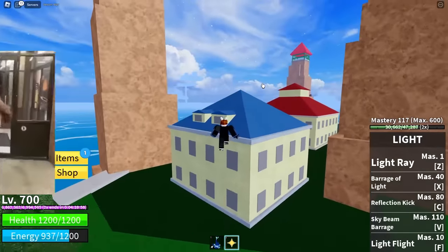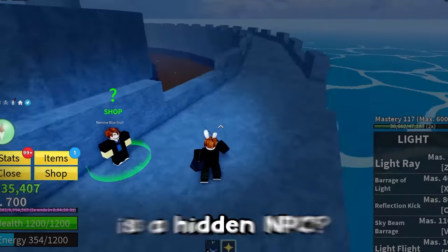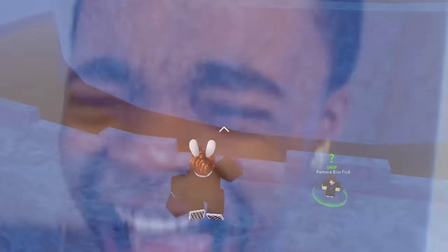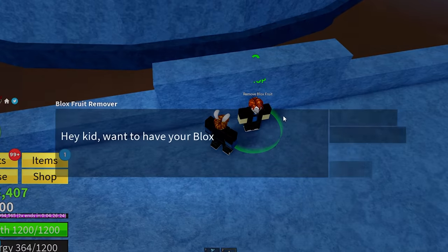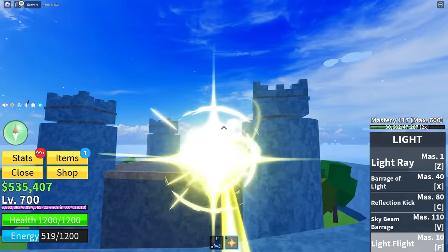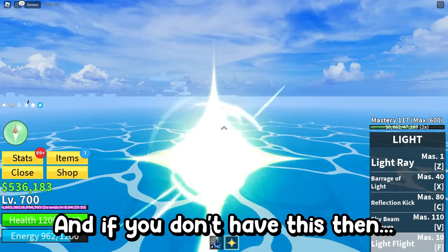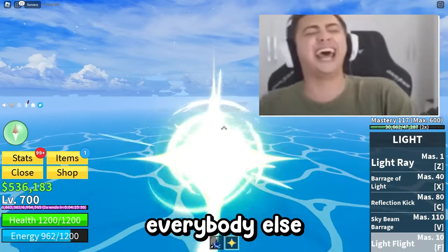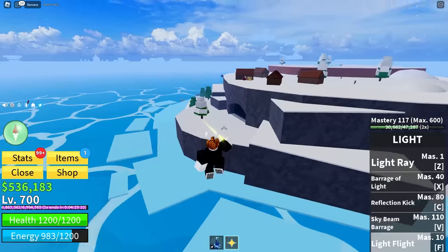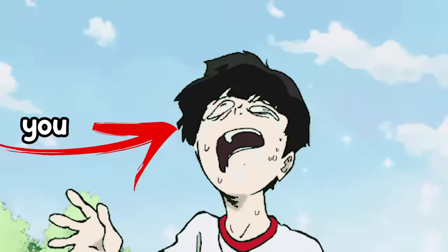We need to head to the prison because there is a secret NPC there that not many people see. What about this guy is a hidden NPC? He's way more like an in-the-open NPC. I guess this is technically a secret — I can remove my blocks fruit for 50k. Don't steal my light fruit from me. This next secret, we have all heard of — the secret cave on the frozen village with Rayleigh, the ability teacher. If you don't have these abilities, then you're massively behind.